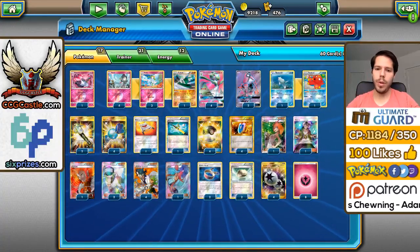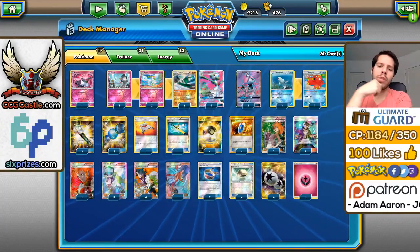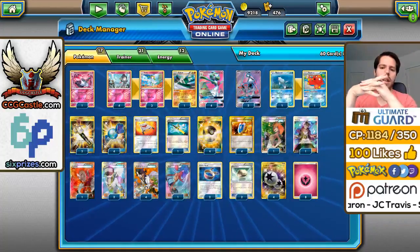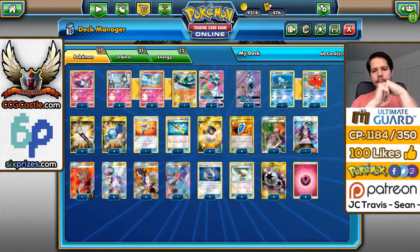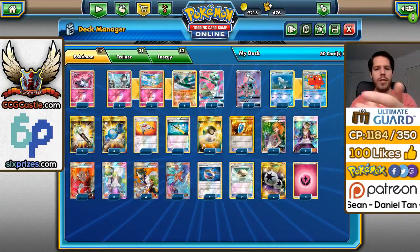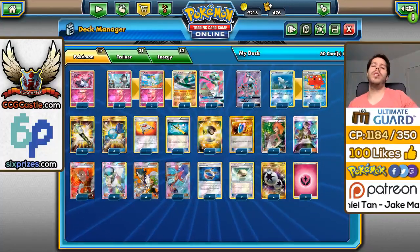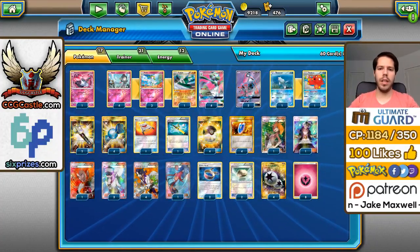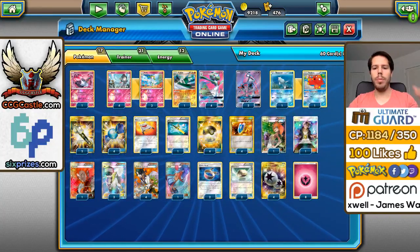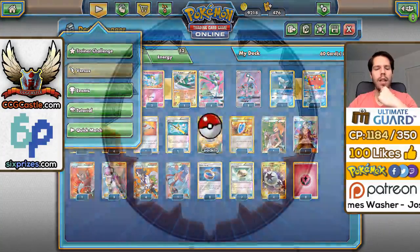Skyla gets the Rare Candy, Ultra Ball, the missing Choice Band for extra damage, and Float Stone. We have 2 Retreat, Super Rod and Rescue Stretcher for recovery, and VS Seeker and Ultra Ball for draw. We run 4 Double Colorless Energy and 8 Basic Fairy Energy to attach energy every single turn. The Winner's list did use Fisherman, but it hasn't been working well enough to justify it, so this will be the deck we'll be using today.